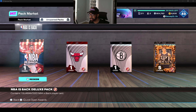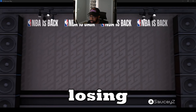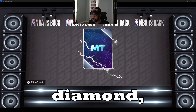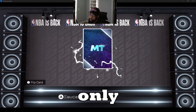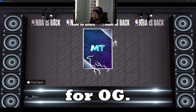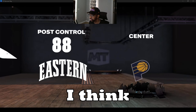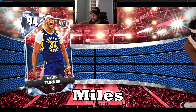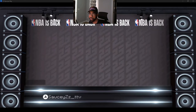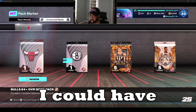Now for the NBA Is Back Deluxe — it could be a diamond or a pink diamond. Let's find out if I'm losing my mind over pink diamond Yokich. We get diamond! There are only two cards I really want — I want Miles Turner. Closing my eyes... I think we got Miles Turner, baby! Yes sir, Miles Turner! I'm sad I can't sell him, I could have made a pretty penny.